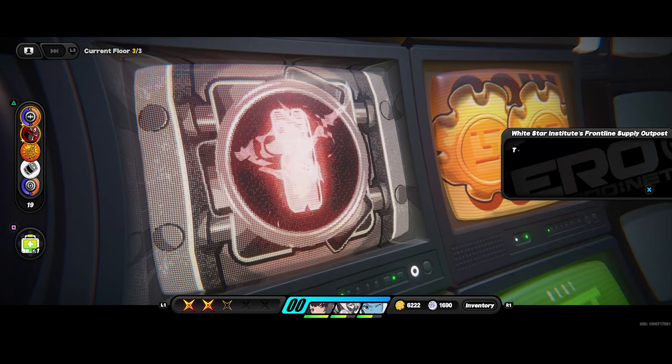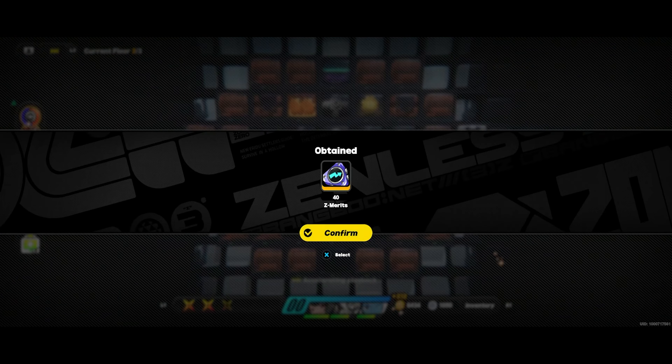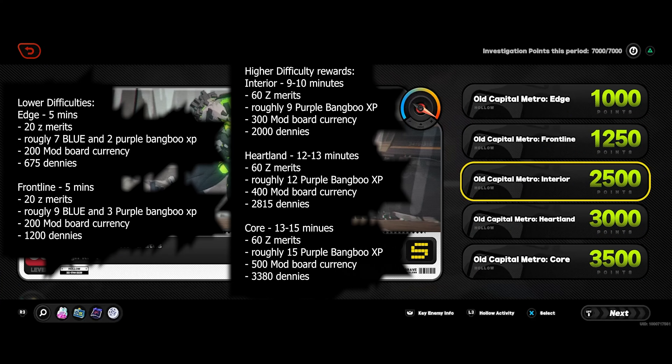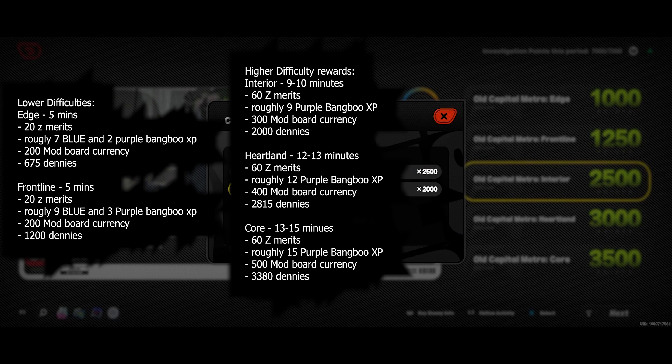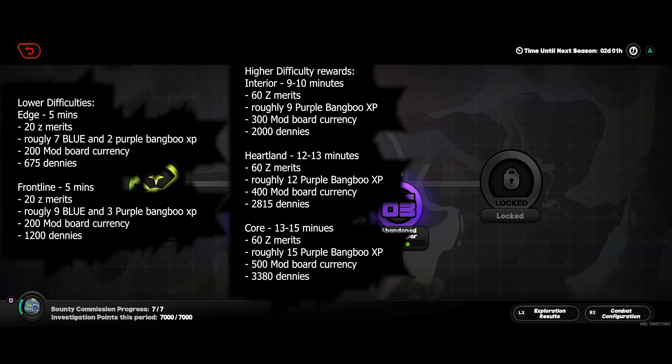When you're doing these, just a quick reminder: you do have to pick up the Z Merits from the interim stages, so make sure you pick them up as you're farming — don't just run by them. The interior is where you start getting the 60 Z Merits. If you're farming Z Merits, anywhere between 9 to 10 minutes is roughly how long it took me. I ran each of these three times and they were roughly all the same amount of time, going straight for the end and ignoring extra bonuses and power-ups. It gives the same amount of Z Merits as any of the higher difficulties, so I would highly recommend the interior if you have access to it.